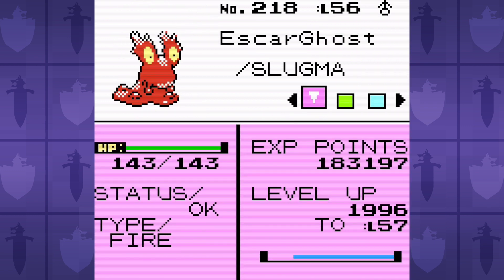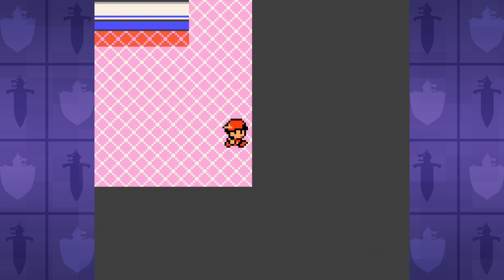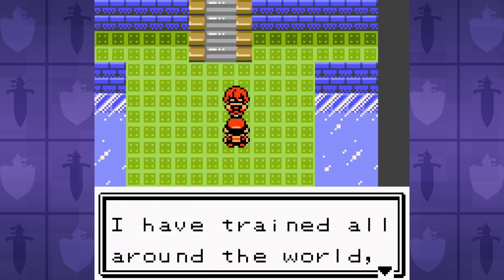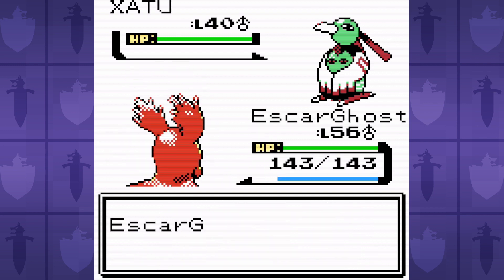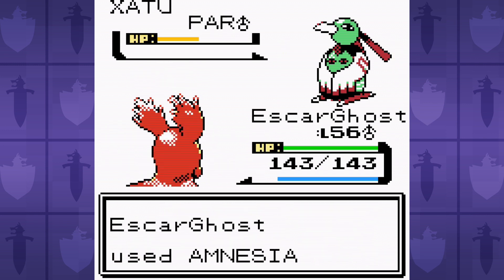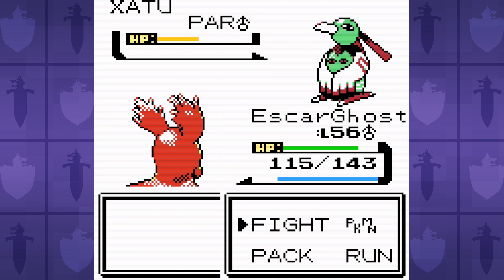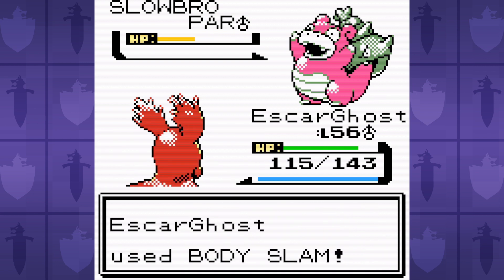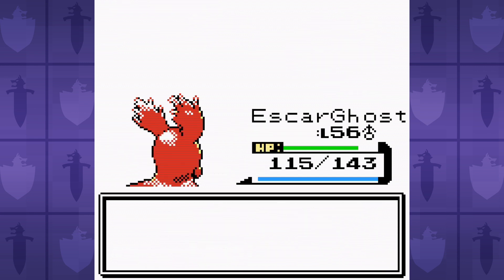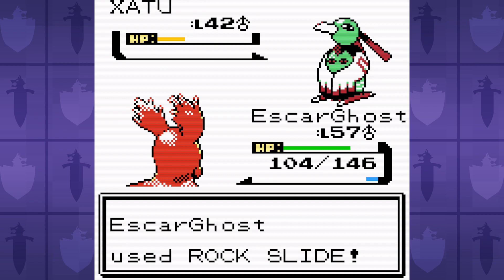Here are the stats and moves at the Elite Four. Slugma is already level 56, and honestly, I can see it needing even more levels. It's holding the Quick Claw just to help make up for Slugma's abysmal speed - 10% of the time, we move first every time. Up first is Elite Four Will, and we're trying to deal with having low bulk and speed. The best strategy is to paralyze the lead Xatu and then set up Amnesia, because without Amnesia, it's really difficult to take out the Slowbro without losing all of our health to Psychic. With a 40 base attack stat, we don't do much damage with physical attacks on the Slowbro, especially when it's boosting its defense with Curse. We're at a high enough level that Flamethrower can deal with the Exeggutor and Jynx, and the Quick Claw even comes in clutch, letting us outspeed Jynx before it can use a Psychic.